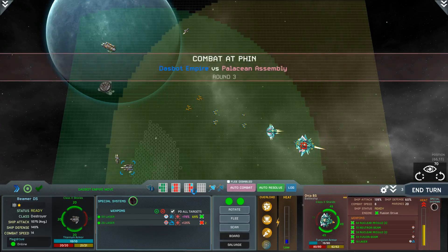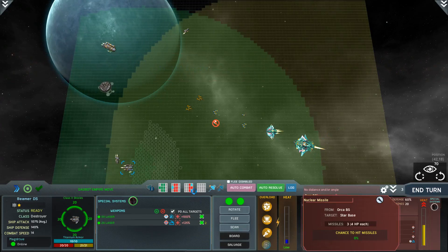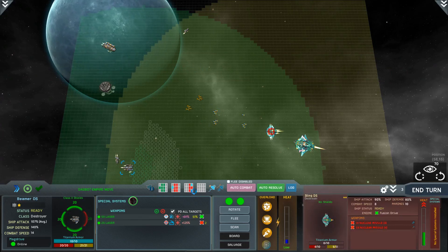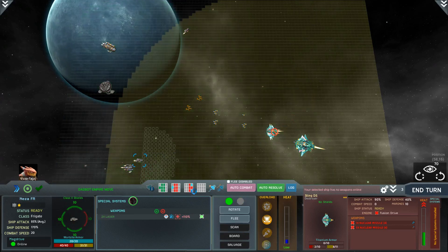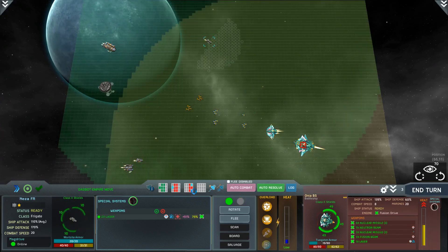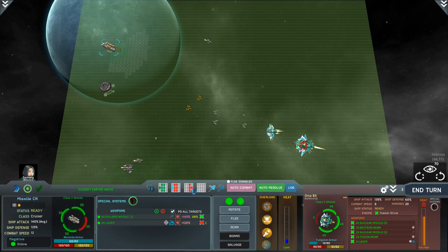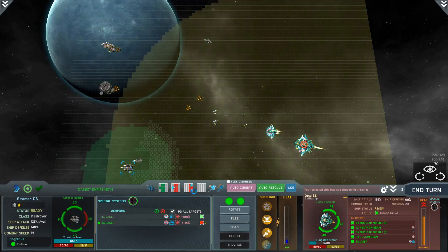We've gone through a lot of the enemy shielding. Lots of missiles coming through - we don't have much chance against them. But this one here is close to being killed off now. We'll move across to finish it - it's no longer a threat anyway. Continuing damage to the shields. A bit more structural damage - the battleship's not going to last long.